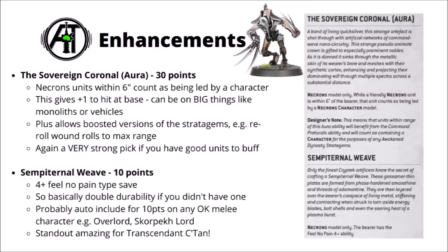Overall the Awakened Dynasty is a pretty powerful launch detachment for the Necrons. Command Protocols is a nice buff to their characters, though it doesn't help as many things, and for that reason I feel the Sovereign Coronal will be quite worth it to get that rule on other units without leader options. There's definitely a load of strength in the stratagems and enhancements — Necrons have a lot of strength in these off-the-board rules as opposed to just the things tied to their datasheets.